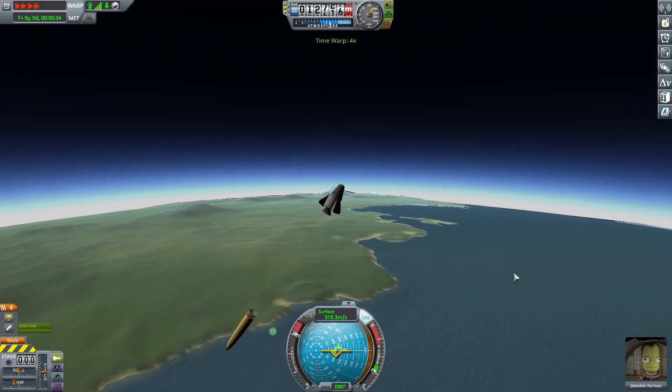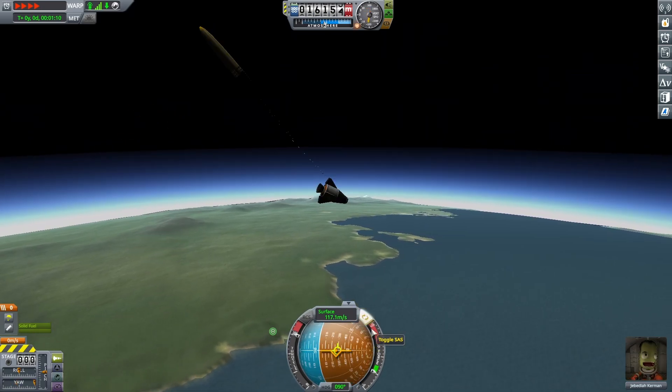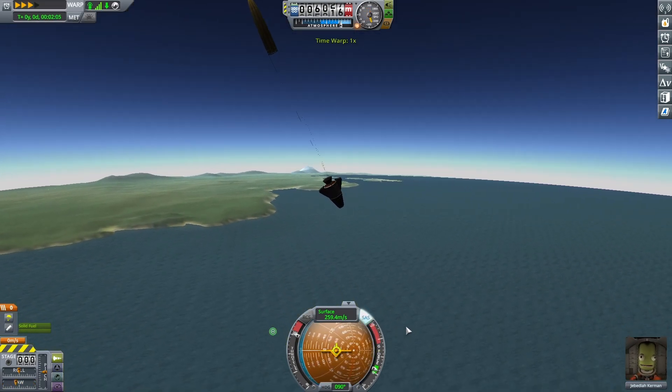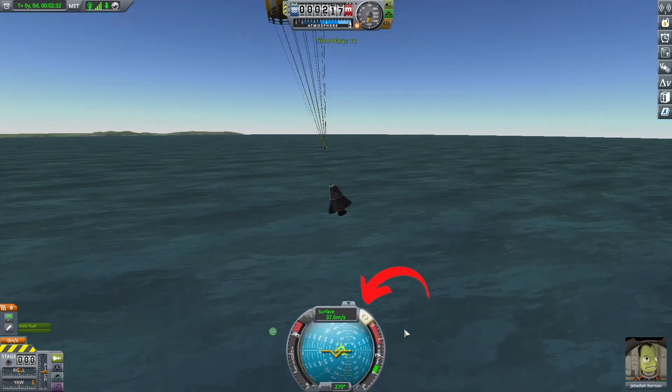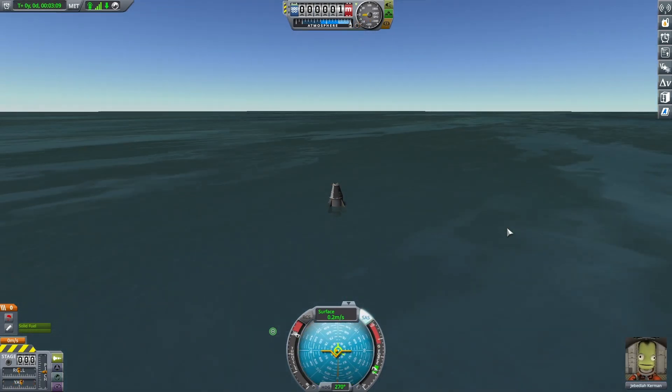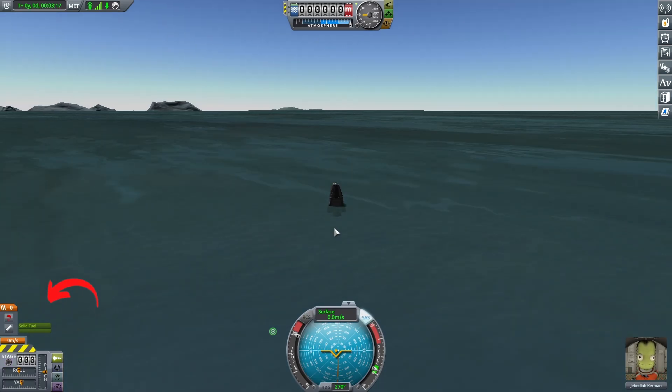We're also going to be using W and S a little bit, and that's going to be forward and back. The other important ones to know are T, which will enable SAS — that just helps your ship from spiraling out of control — and Spacebar to stage your rocket.